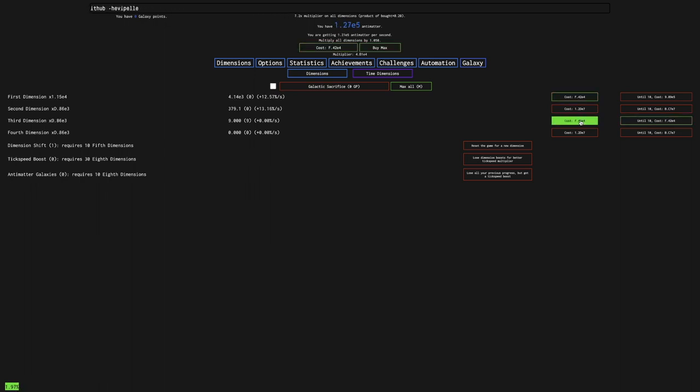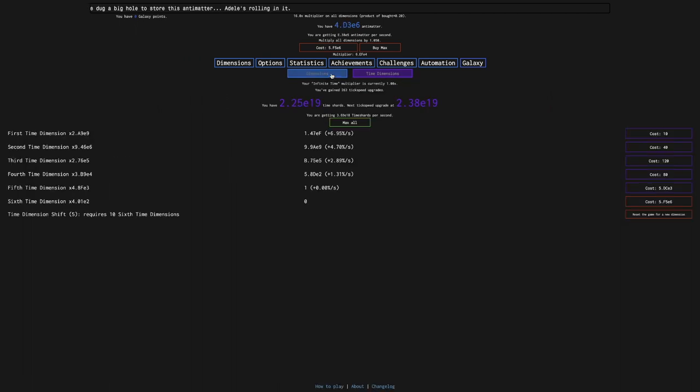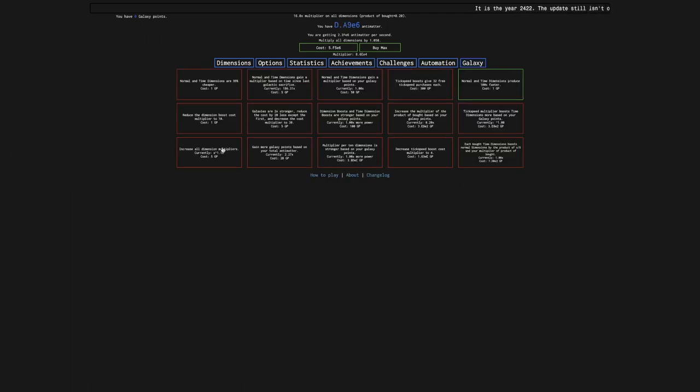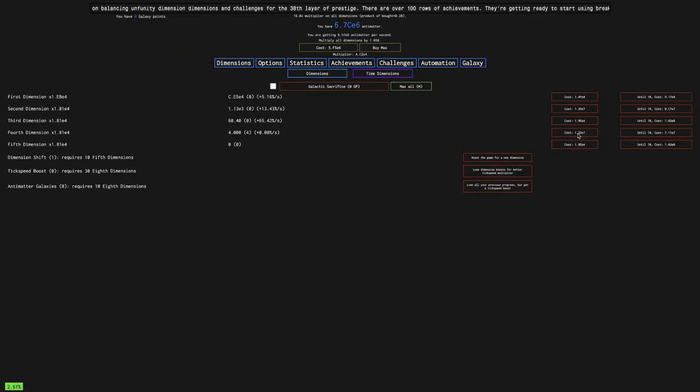You can see how the galaxies are almost useless. So much of the time is spent having only first dimensions that it's effectively a 1.3 times multiplier — that's the galaxies. They're just so weak in this game and it's honestly really annoying. There is an upgrade eventually that costs five galaxy points: 'Galaxies are two times stronger.' In New Game Minus 4, that made it five times stronger — so yeah, that tells you something. Maybe the galaxies will be better once I have 500 Tick Speed Upgrades, where the boost from a galaxy would be maybe two times to all dimensions.